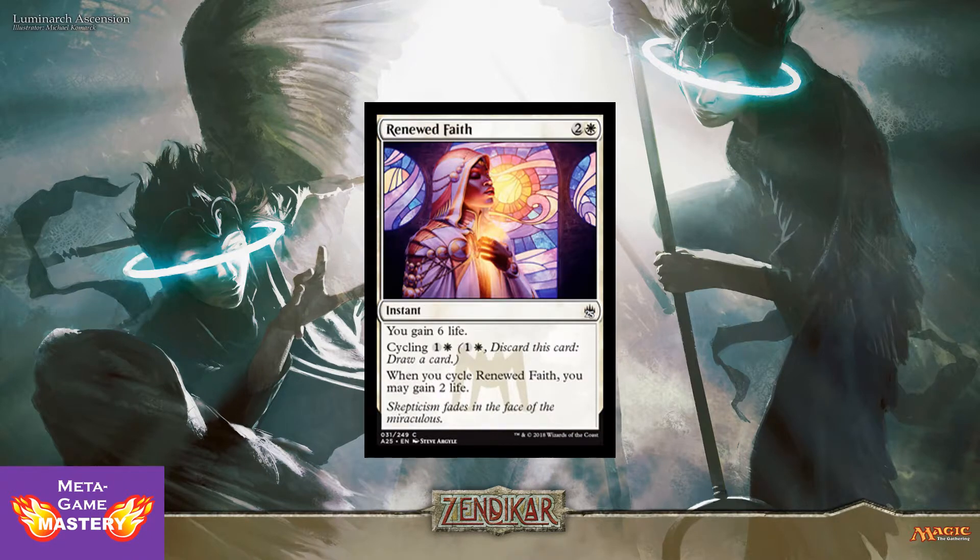Next up, we have Renewed Faith: 3 CMC, 2 colorless and a white instant — you gain 6 life. It also has Cycling for 1 colorless and a white: discard this card, draw a card. And when you cycle Renewed Faith, you may gain 2 life. Yeah, life gain cards exist. They don't win you games, but they're there.